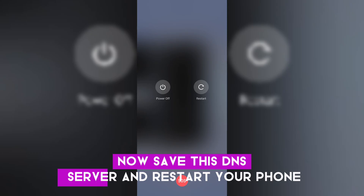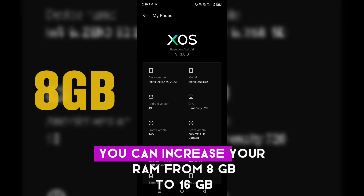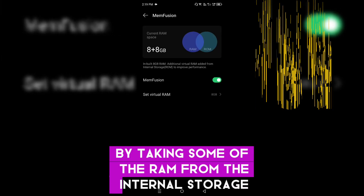Save this DNS server and restart your phone — it should work pretty well. Next is the VRAM option: you can increase your RAM from 8 GB to 16 GB by taking some RAM from the internal storage.